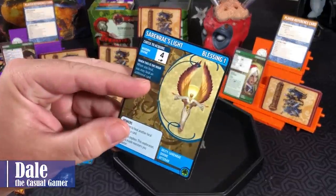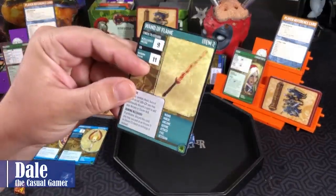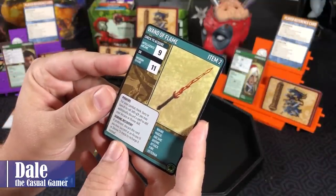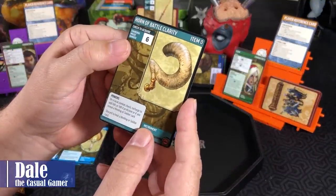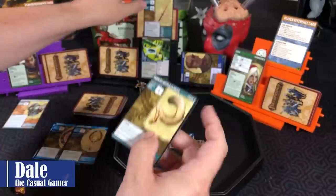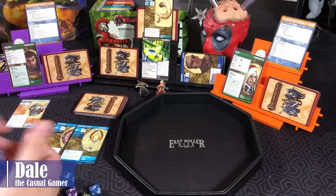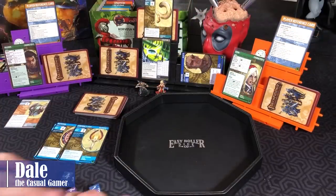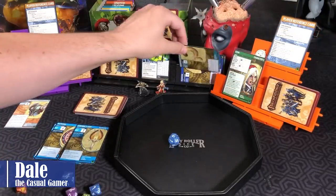Passing turn to Sione — her Blessing is when you heal, you may heal an additional card. We take a look at what's up for auction: a Wand of Flame requiring Intelligence Arcane 9 or Wisdom Divine 11, or a Horn of Battle Clarity. For the sake of winning the scenario, we take the easier one. Charisma check with D12 plus two — got an 8. Then the actual check with D12 plus two — getting an 8 again. We've won the Horn! End our turn drawing 2 cards.